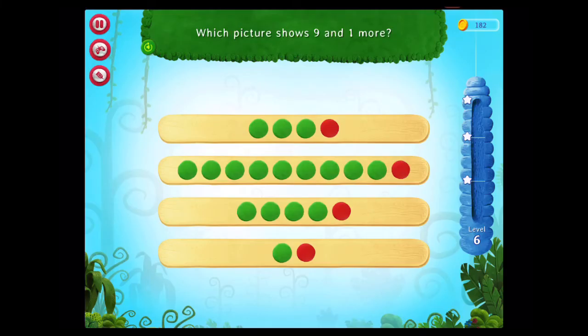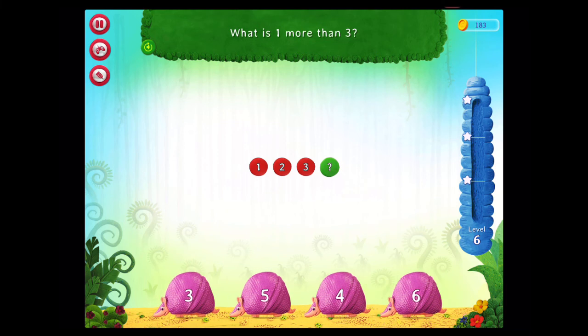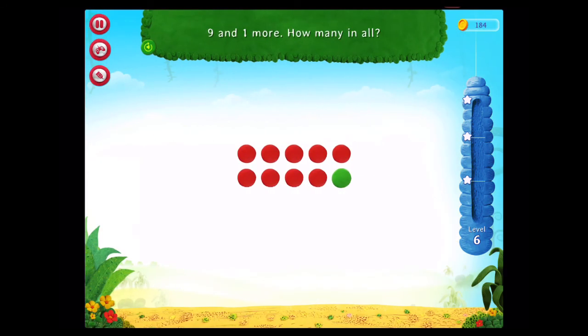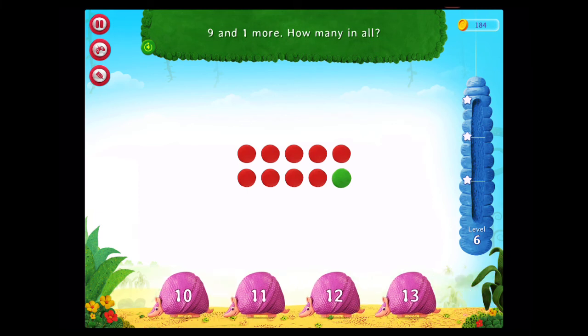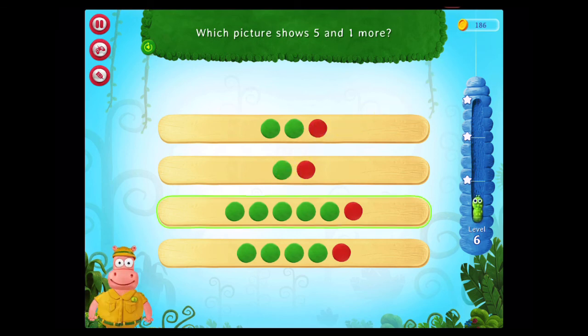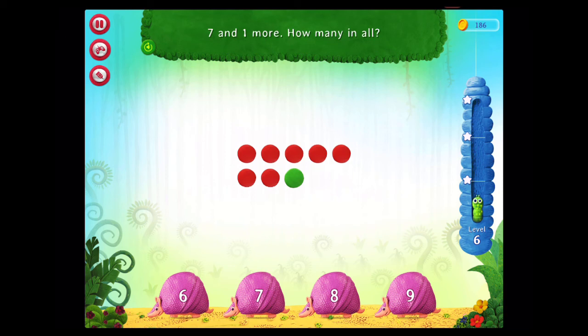Which picture shows nine and one more? Awesome! What is one more than three? Fantastic! Nine and one more? How many in all? That's right! Which picture shows five and one more? On a roll! Seven and one more! How many in all? Congratulations!